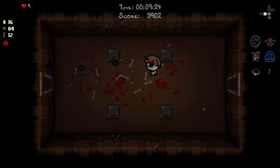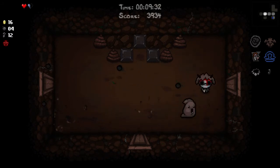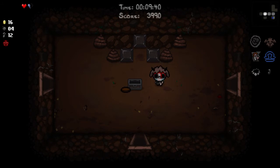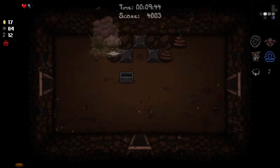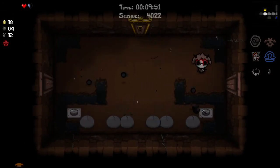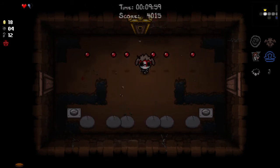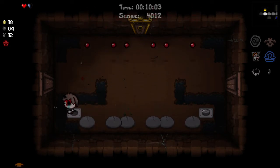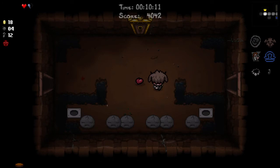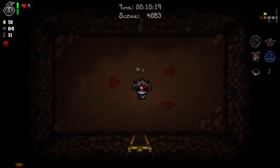That's the Challenge Room with a Golden Chest — could have something nice, unlikely though. I'll see how my situation is after the boss and peek in there. We might be dead at that point. A couple soul hearts would be nice. That's a Bad Penny — so whenever you pick up coins you fart. It seems this is one of those runs where you just fart around. That's Mr. Boom — a reusable bomb. Still not good.